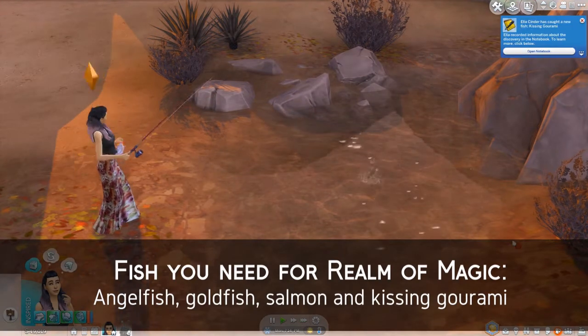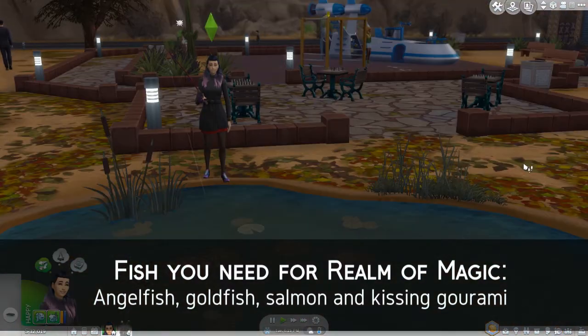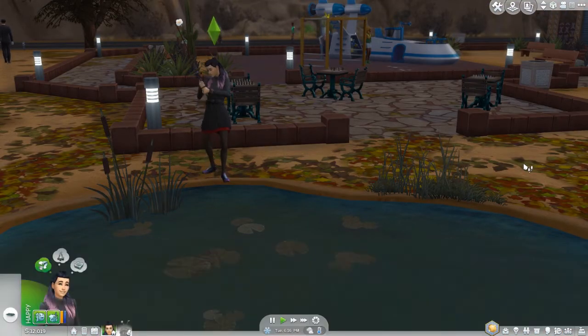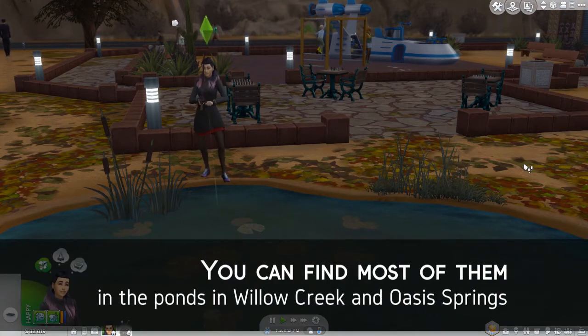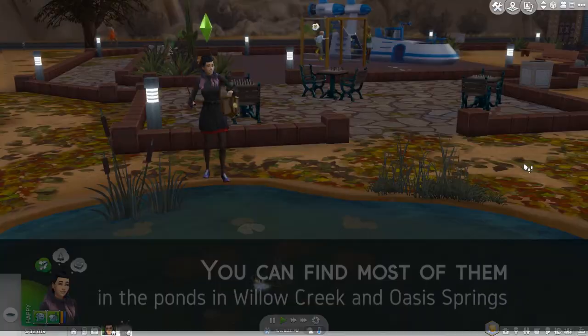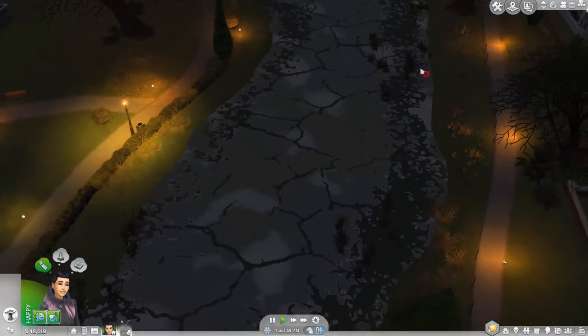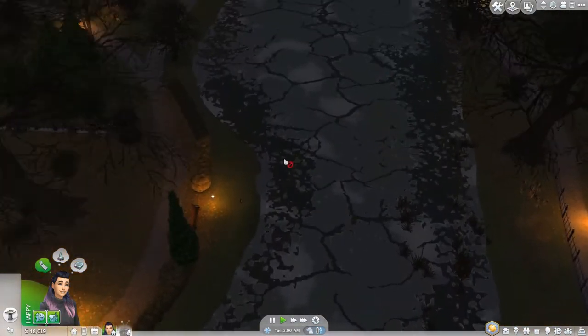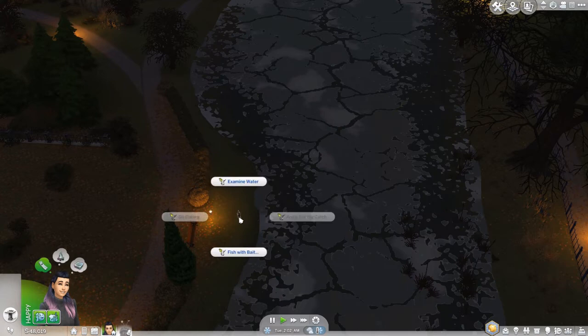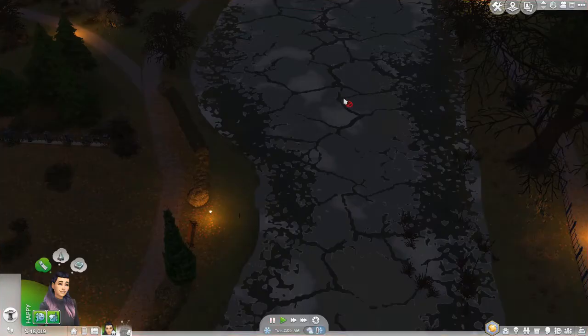You also need fishing to find angelfish, salmon, goldfish, and kissing gourami. I was able to find all of them except angelfish, because for angelfish you have to go to rivers in Willow Creek. I started my witch sim in winter because the gurus said Glimmerbrook is super pretty in the snow, but you can't go fishing in Willow Creek in winter - everything is frozen. I should have started in spring or summer instead.